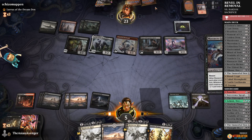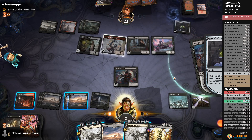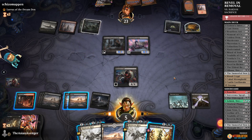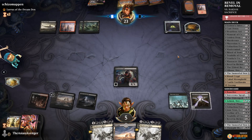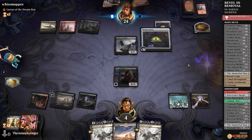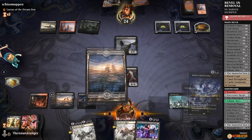Let's go ahead and play Cabal Stronghold and get rid of everything here with Massacre Girl. They have two one-drops, so that's fine. Nothing dies — right on. We gotta get that out of there. I just need to play a body. Oven — you got it. This has to be something like Claim the Firstborn — I'm 90% sure it is. Perfect.